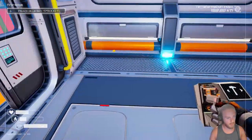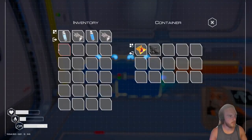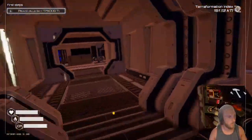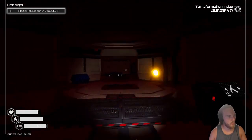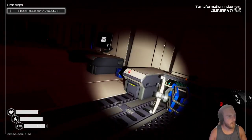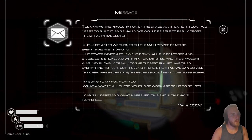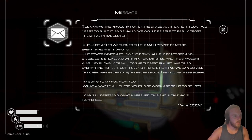I'm gonna have a lot of good stuff to bring back to the main base. Too much good stuff — I probably won't be able to make my mind up of what to keep and what to throw away. I have to start thinking about the basics of survival soon too. I'm gonna have to find more food. All of them seem to have a little message board anyway — lots of these microchips. A space warp gate took two years to build and finally we'll be able to easily cross — main power reactor everything went wrong, reactors' stabilizers were broken and the spaceship was drawn to the closest planet.